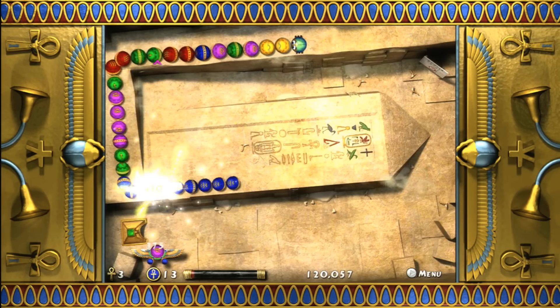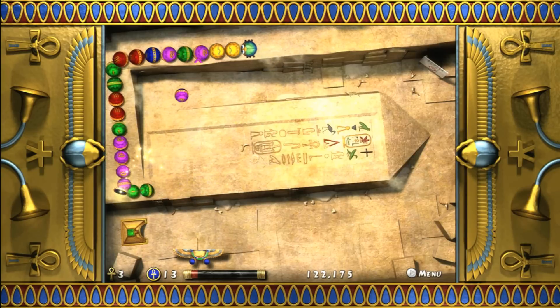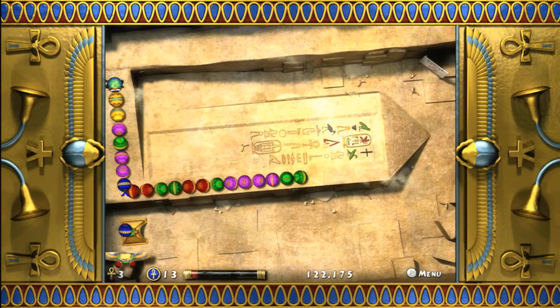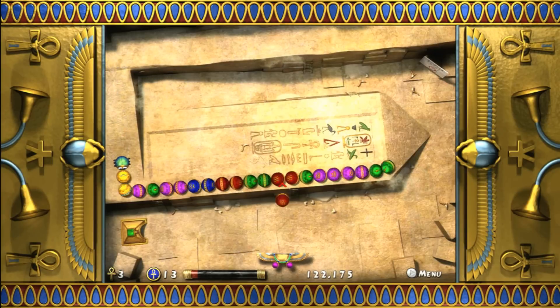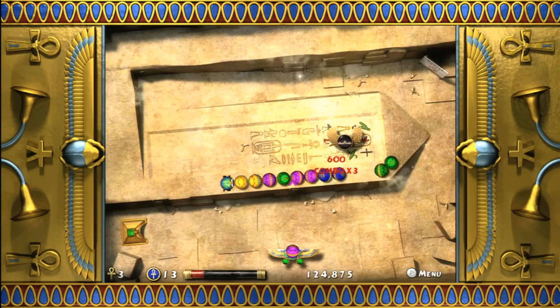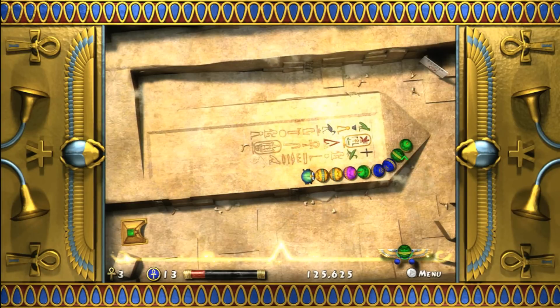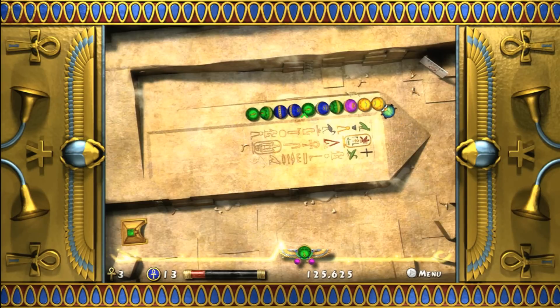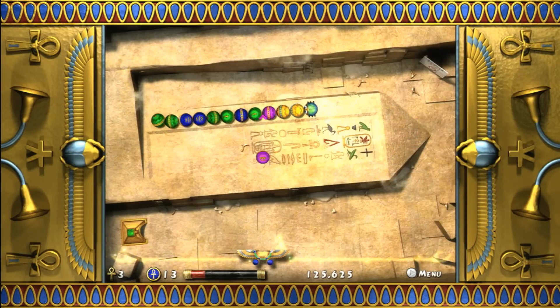The gameplay is easy to grasp. There's a line of colored skee-balls being pushed by a beetle-like creature, and your arcanoid-looking paddle-device thing of ancient Egypt fires balls toward the lineup. Fortunately, you've got a color-coded targeting reticule for aiming. You get three in a row of the same color, and they disappear, causing those in front of the reaction to inch backward while the rest of the stack catches up.